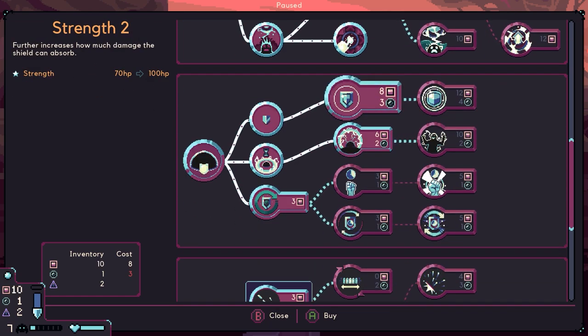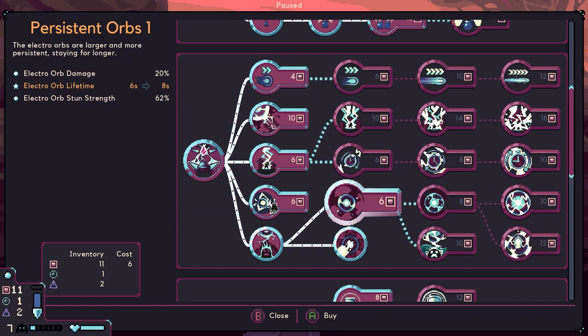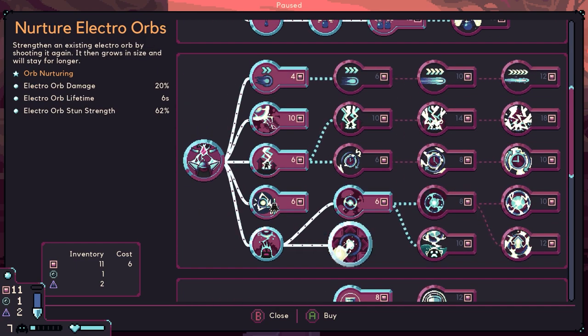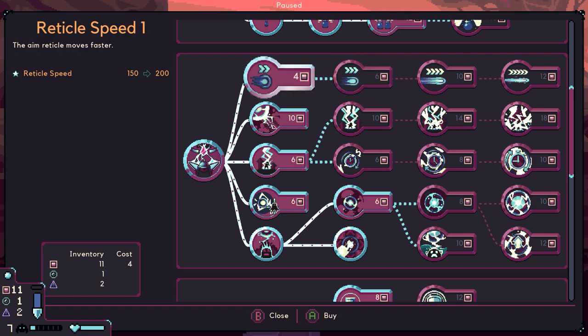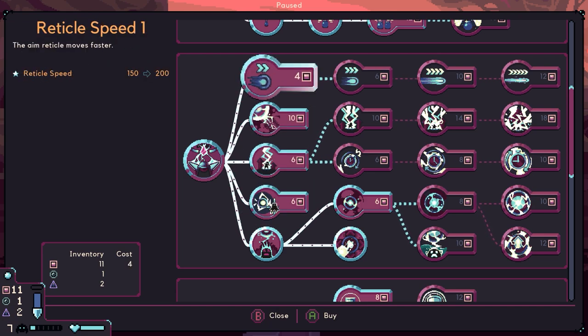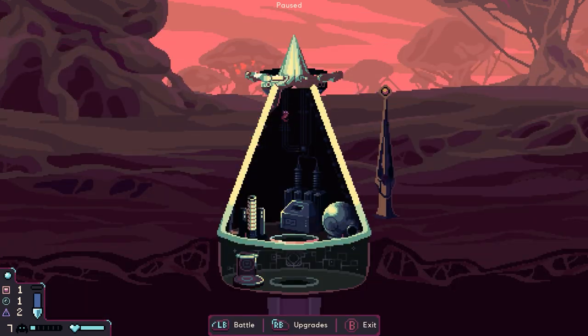We can go with extra shield strength or with persistent orbs — the electro orbs are larger and more persistent, staying for longer. I can't go shield strength, I haven't got the water. Maybe reticle speed actually, or quick shot. No — shot power. Which is general shot power. Shot power and speed — why not?